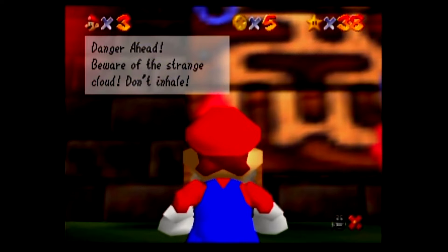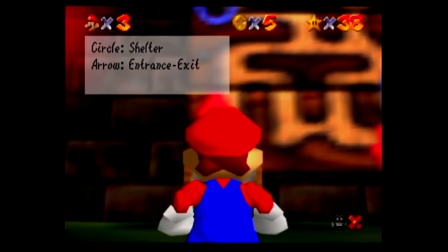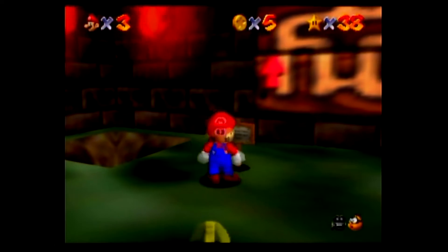Danger ahead, beware of the strange cloud. Don't inhale. If you feel faint, run for higher ground with fresh air. Circle is shelter. Arrow is the entrance.